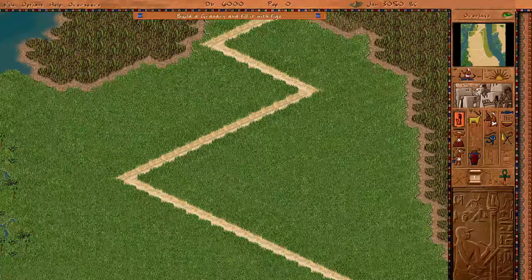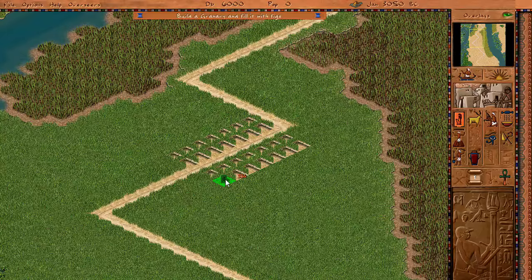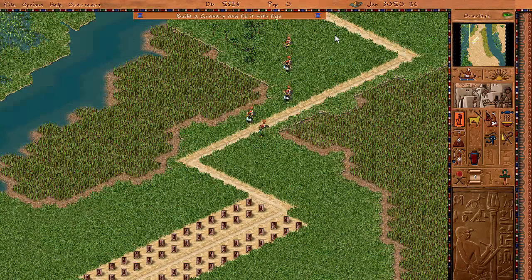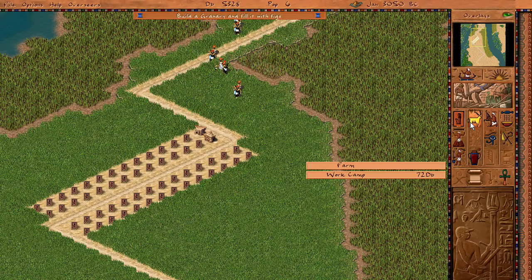I think now is the time that we're actually going to be able to do some proper shit with the roads, but we're still going to do lazy formation beta alpha-12, cause that's the way it works. This is actually one of the cooler parts of the game now - we get farms and we get work camps.